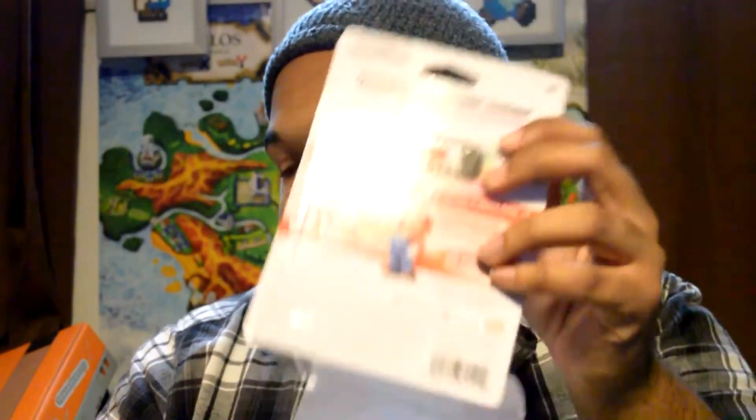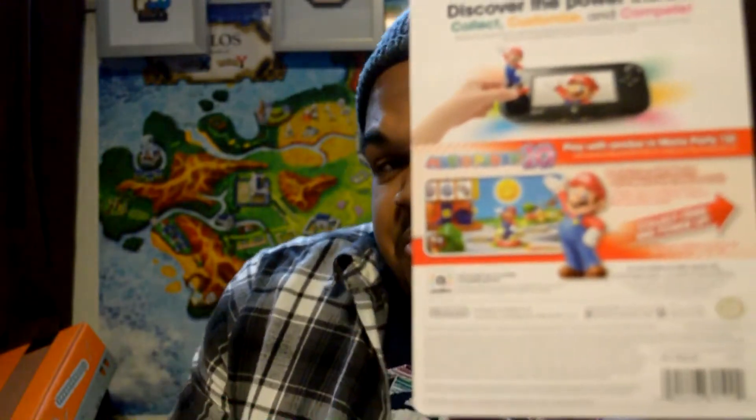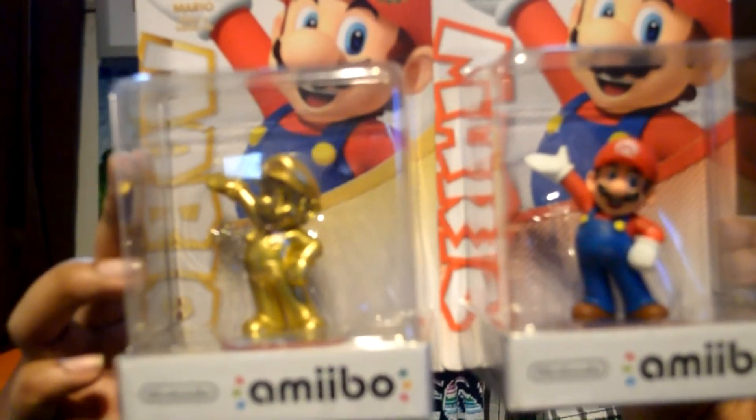I'm going to use a knife — make sure you're careful, don't want anybody getting cut or injured. Tell a parent to help you out if you're at that age where you depend on them. So opening up the Mario amiibo bundle — Mario looks great. The back is pretty much the same as the Gold Mario. Yeah, they're exactly the same; it's just that one is gold and one's red.